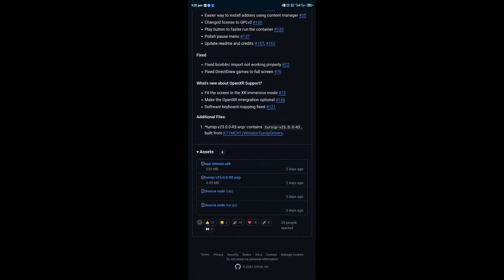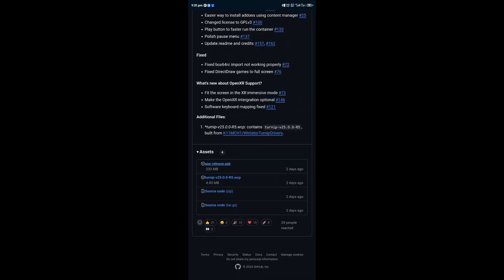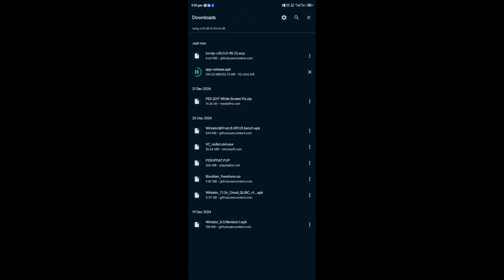So what we are going to do in this video is just test this latest version with my Nubia Z50, which is, as you know, an 8th Gen 2 device. So what I'm going to do is download this file — I'm going to download this file. This is the turnip driver, as you know, so I'm going to install it. Let's wait for it to download.